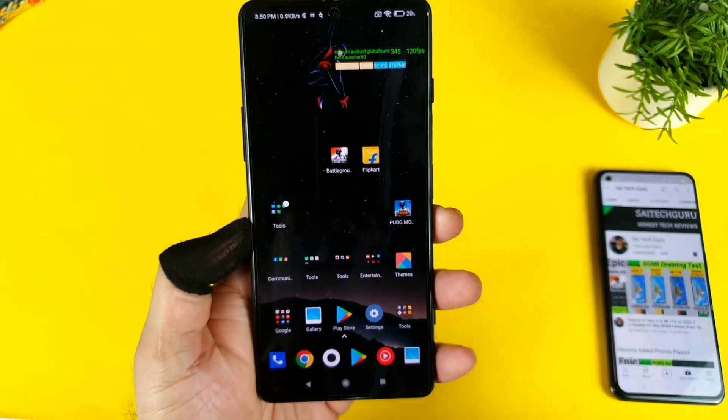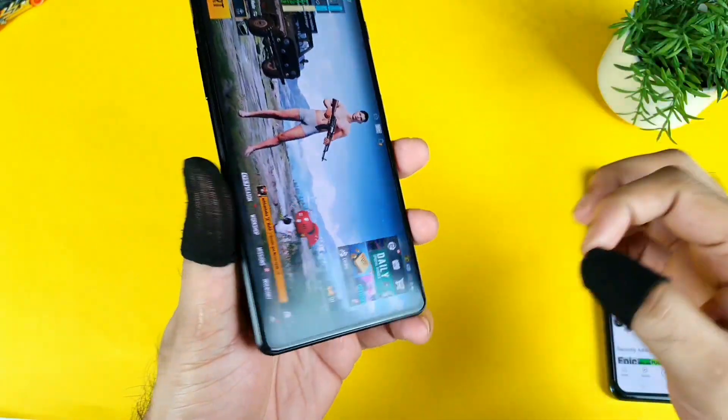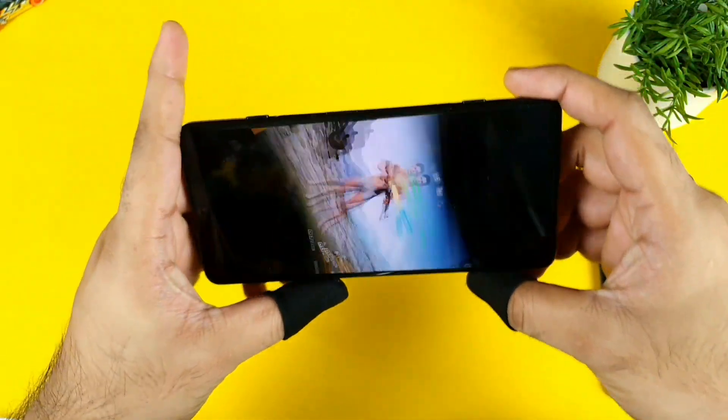Hi friends, welcome back. I'm Sahil Saitaker. In this one, I'm going to do the Battlegrounds mobile game 90 FPS drop test in the POCO F3 GT device.